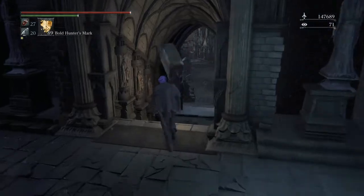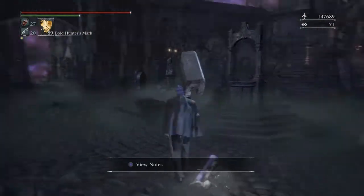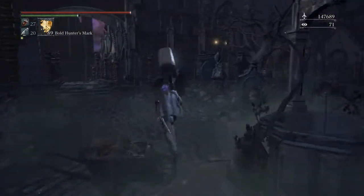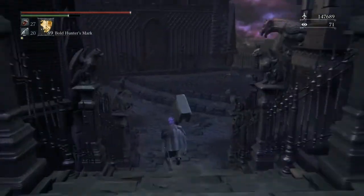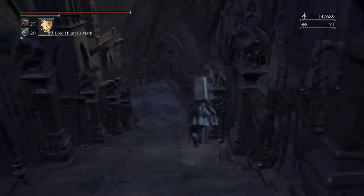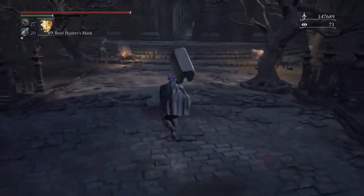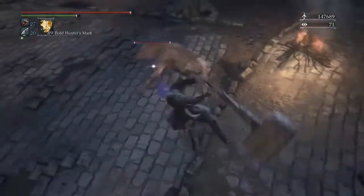When you first go out you're going to want to go to the left, then you'll get into a clearing with a well in the middle. There'll be two paths, one to the left and one to the right. You're going to want to go right, and you'll find a few Yharnamites and a few dogs that you'll want to take out quickly.